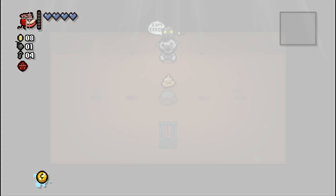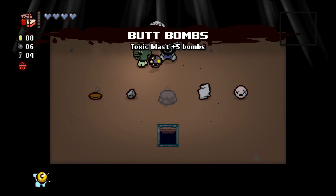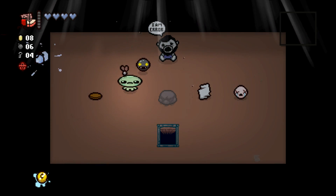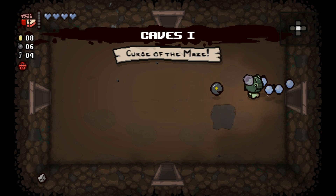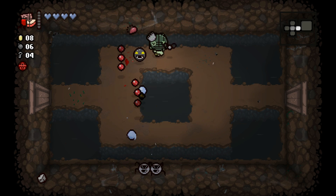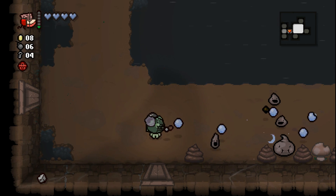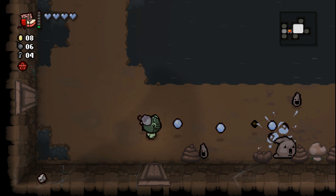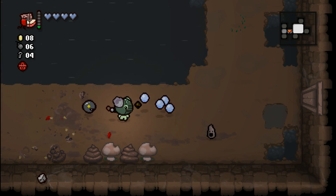We got a free teleport — there we go. So we ended up missing out on our shop, but we got a trinket of our choice. I'll take Butt Bombs, and for money's sake I think Lucky Rock is the best thing we got here. That was actually a fairly effective use of that. We probably weren't going to go to our shop anyway and buy anything but a charge. And Butt Bombs plus Lucky Rock allows me to get as much money as I want. The Gimpy pickup isn't going to be too willfully effective until we actually have the ability to get a Blood Bank or something like that.